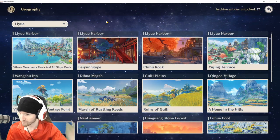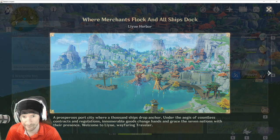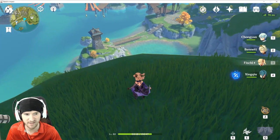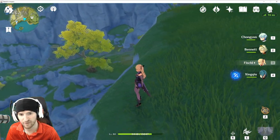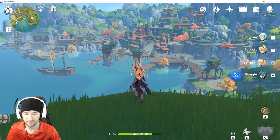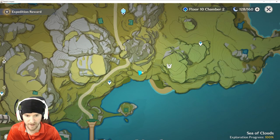Moving on to Liyue. First up: Liyue Harbor. Here we are overlooking the harbor — it should be right up here on this ledge. You've got the little road over there. Map reference right in here.